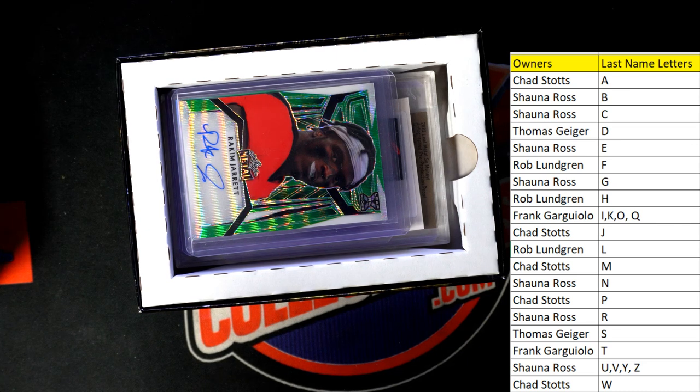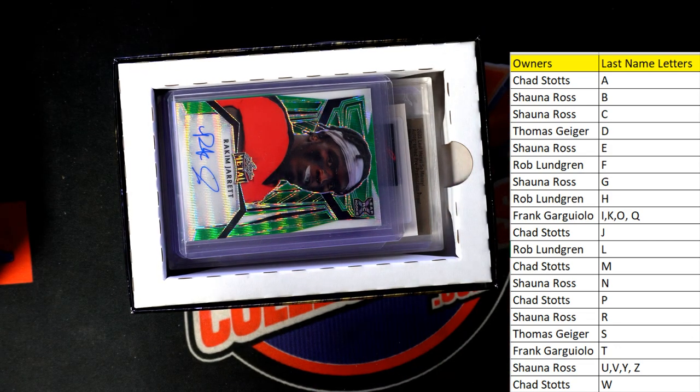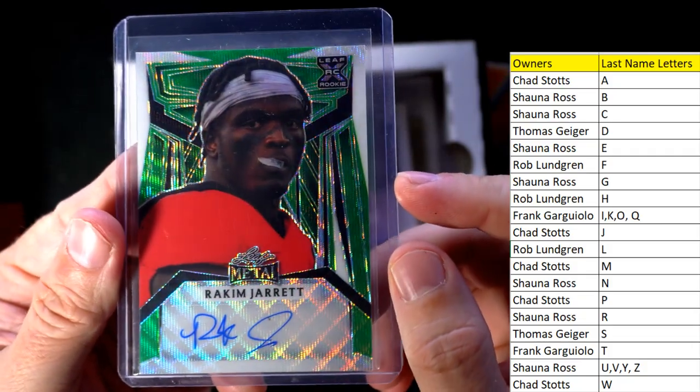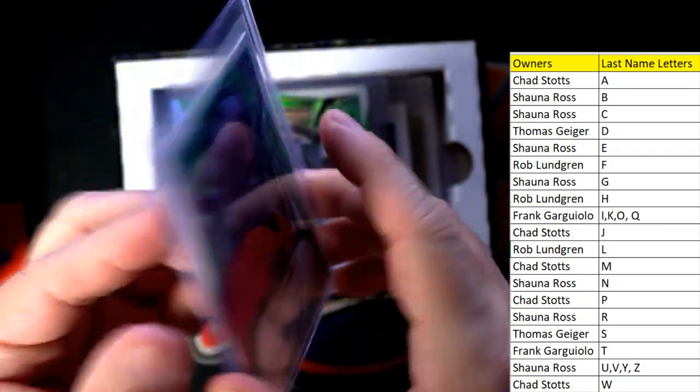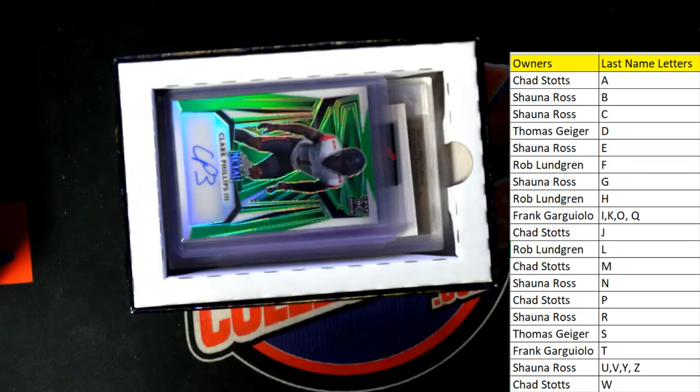I tell you what — we have a video of it. Years ago, a guy traded away the Pirates in a break and then we pulled a Roberto Clemente bat barrel that was worth thousands of dollars. I think it was a museum piece or something — that was crazy. That hurt. Rakeem Jarrett — Chad S, coming out to you, one of two.